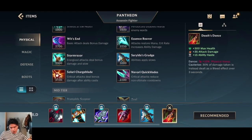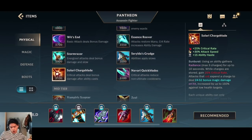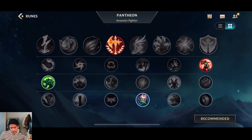Some people like to go the crit Pantheon build — it's viable and not that bad because your first ability can crit below 35% health. You could go Shieldbow into Infinity Edge, but honestly you don't need it. It's viable, but I wouldn't say it's optimal.